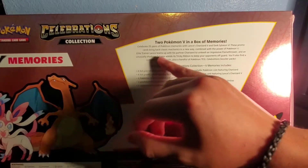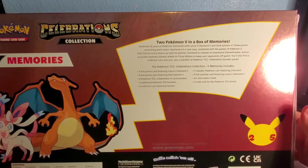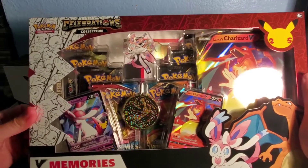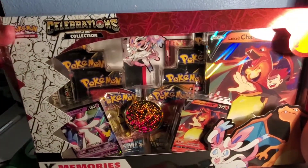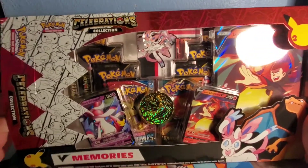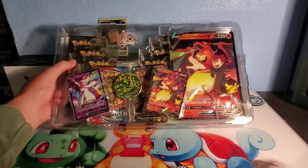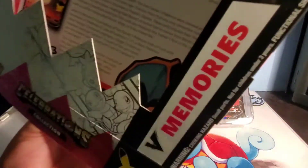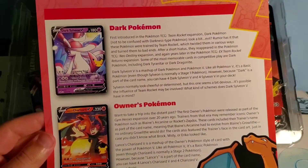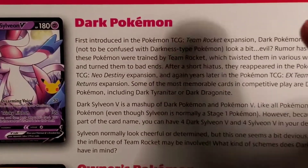It tells you everything it comes with: Lance teams up with his partner Charizard to unleash an impressive Flamethrower, and an unusually shadowy Sylveon wields a tricky ribbon to keep the opponent off guard. They're basically doing callbacks to old sets — the dark Sylveon would be the Rocket's set, because you had all the dark Pokémon. One of my favorites is probably dark Dragonite. Lance's Charizard is from a Japanese set that never came over to the US, and there's also Blaine's Typhlosion which is really cool — kind of like Gym Heroes but not really. You have owner's Pokémon and dark Pokémon, first introduced in Team Rocket, then Gym Heroes, Gym Challenge, and the Versus series that never made it to the States.